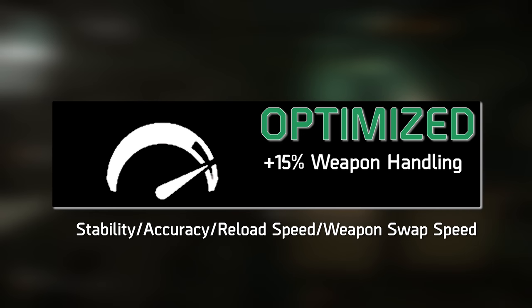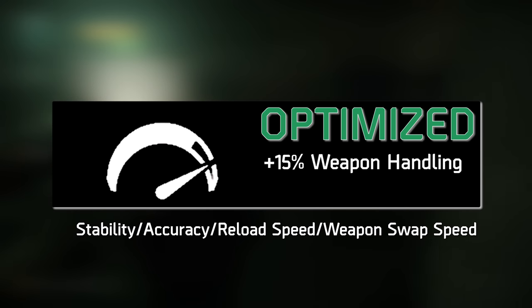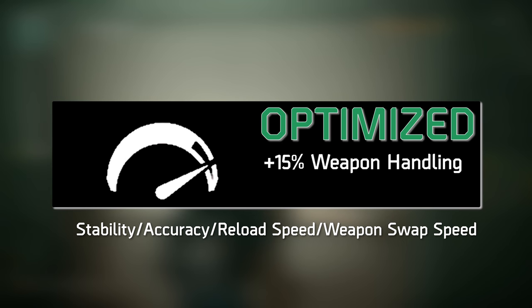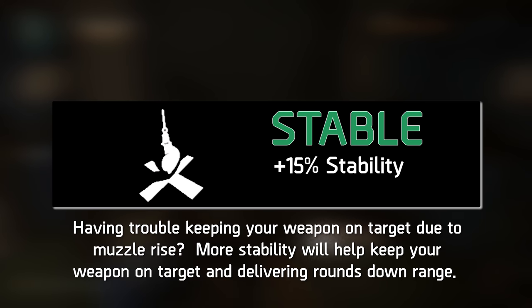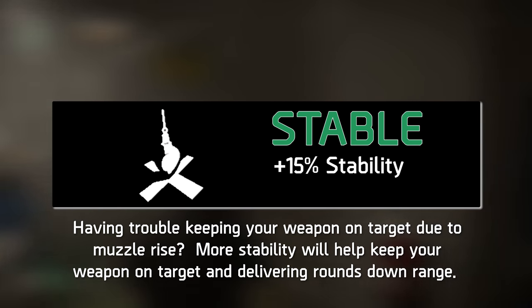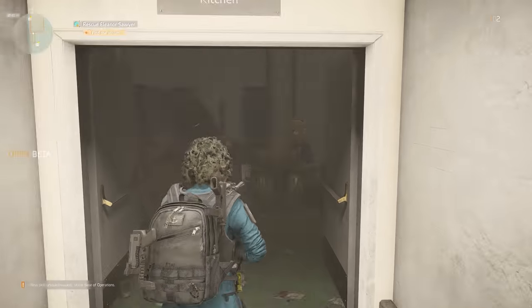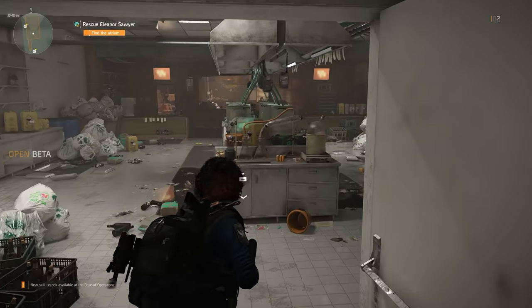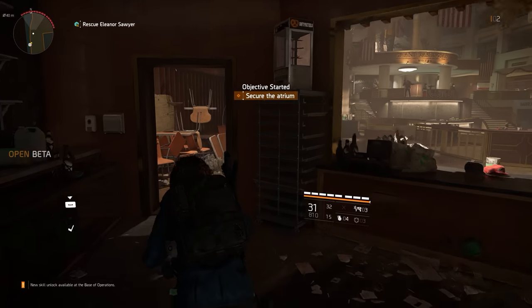Optimized grants your agent small bonuses to stability, accuracy, reload speed, and weapon swap speed, although in smaller amounts than the individual talents themselves. And finally, Stable provides a boost in weapon stability, decreasing the muzzle rise of your weaponry while firing and keeping the muzzle closer to horizon. On a quick side note, passive weapon talents are always unlocked and feature no requirements to unlock.